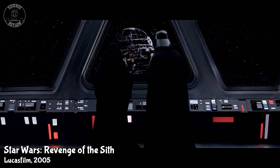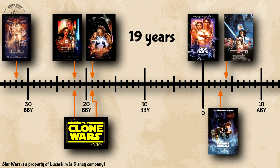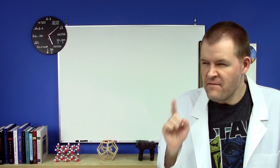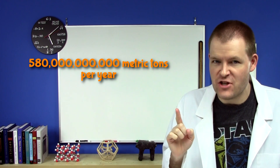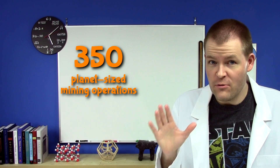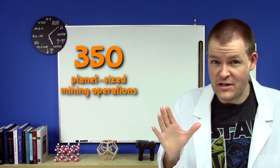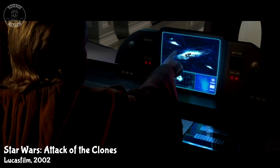But how long will it take? In the Star Wars universe, they were beginning construction at the end of Revenge of the Sith and finished just before A New Hope — that's about 19 years. They'd need about 580 billion metric tons each year just to finish on time. Even with present-day Earth production rates, it would only take 350 planet-sized mining operations to produce the steel. Totally reasonable for a galactic empire, especially if they produce faster.